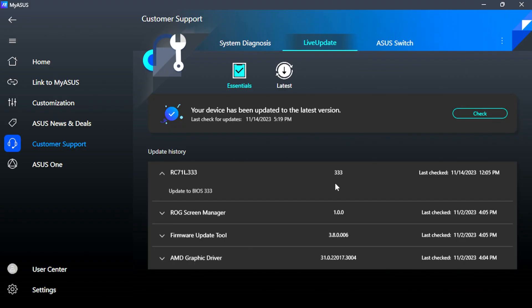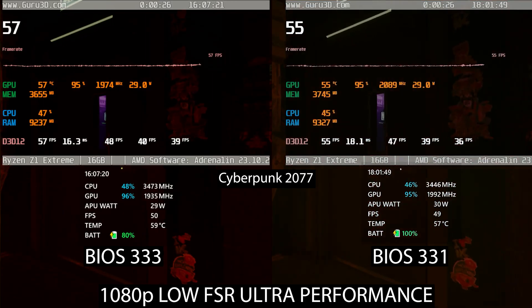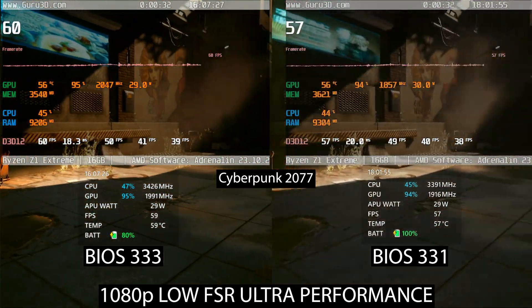Heads up — Asus just released BIOS version 3.3.3, or better call it The Tribal 3. I feel like the Ally is reaching a new level of optimization with this version. I could immediately tell the difference it made in certain games.